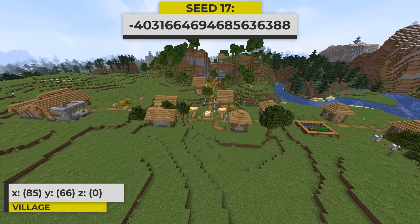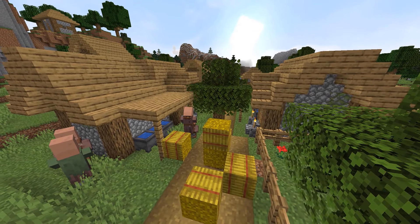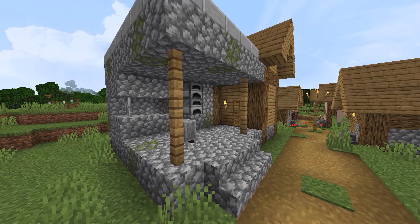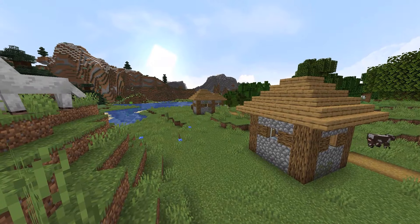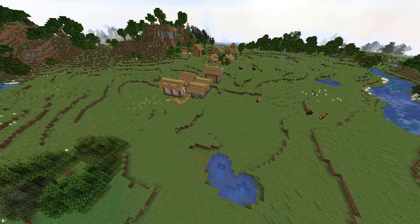Now let's check out this seed that has a plains village right at the spawn location. Inside of the village, there are two tannery buildings right across from each other, with one having this loot and the other having this loot. There's also a blacksmith building with this loot. In the distance of the plains spawn, you can see some mountains and there's a flower forest nearby. I think the spawn of this seed is a fantastic building location.